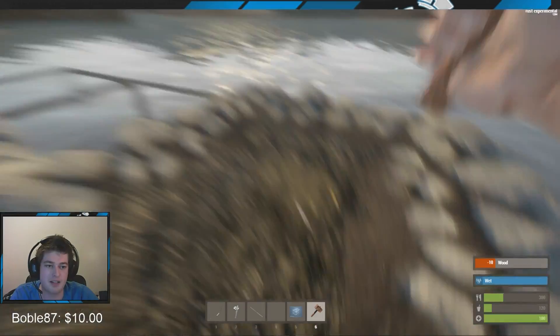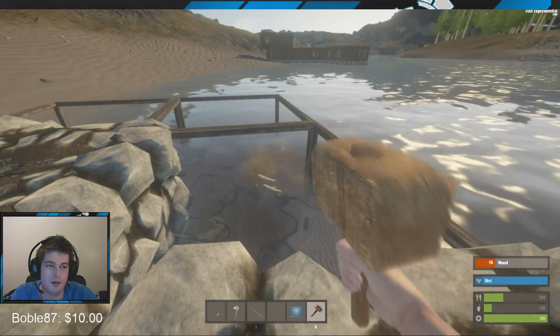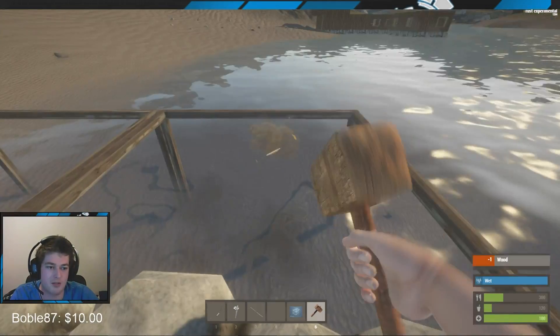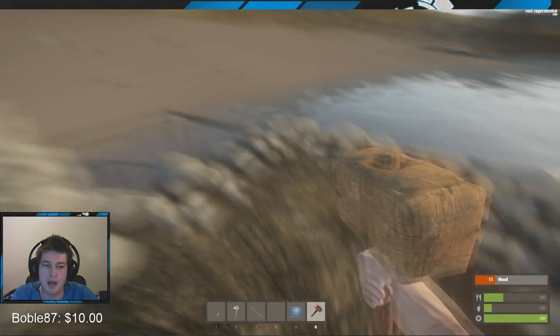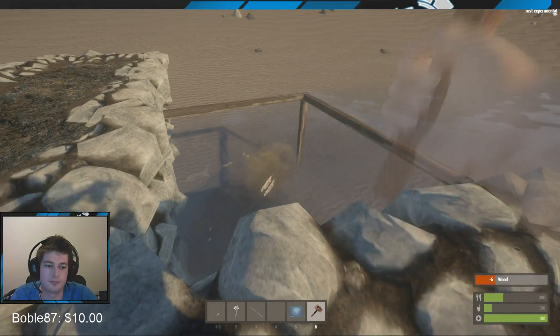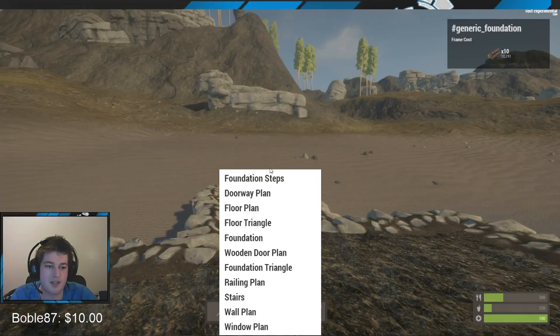If you're having trouble placing items, hold Control - it just makes it a lot easier. Sometimes when I was building my house it just wouldn't go white so I couldn't place it at all. All you've got to do is just press or hold Control.